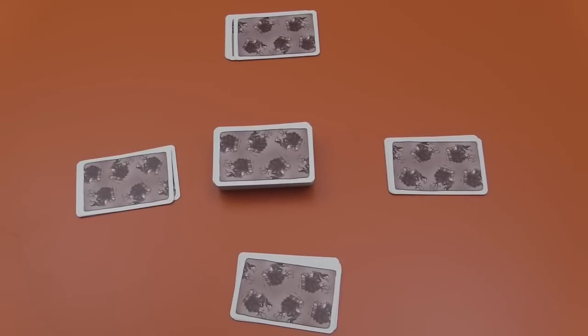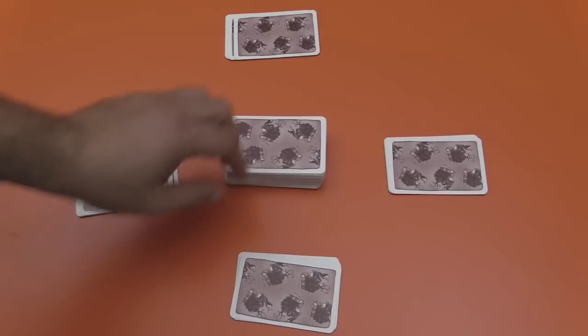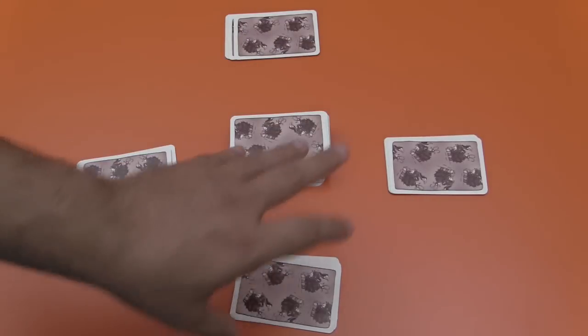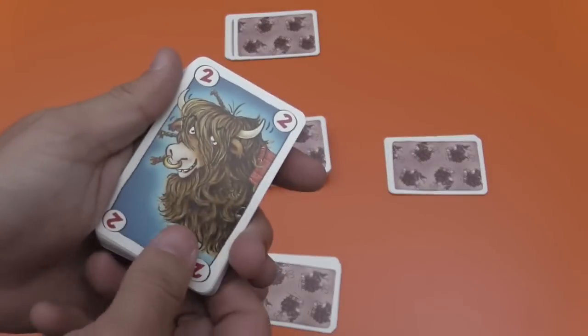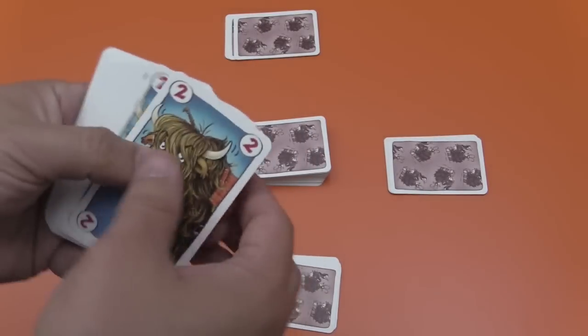At the beginning of the game every player is going to be given five cards from the deck, and then you put the deck in the middle of the table. The objective of the game is to have the fewest of these cards once they run out — you're going to be collecting cards throughout the game. If you have the fewest at the end of the game, you are the winner.